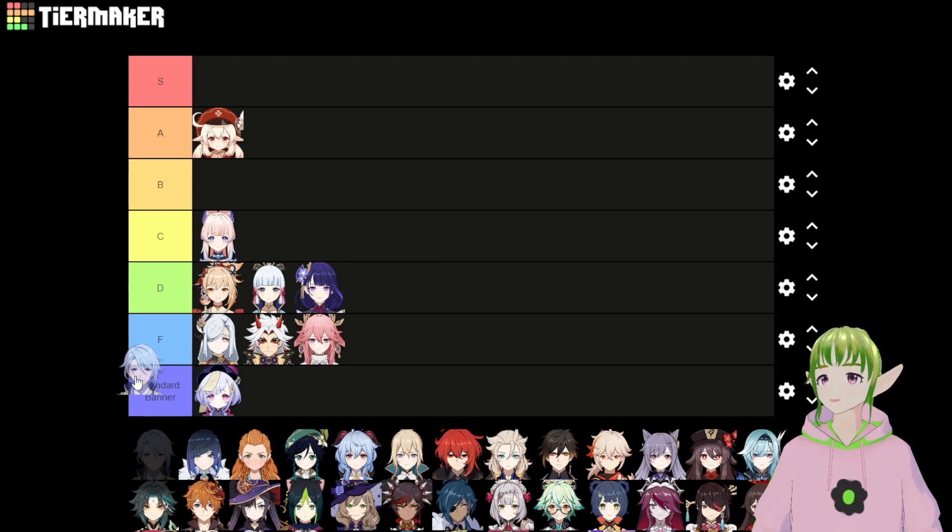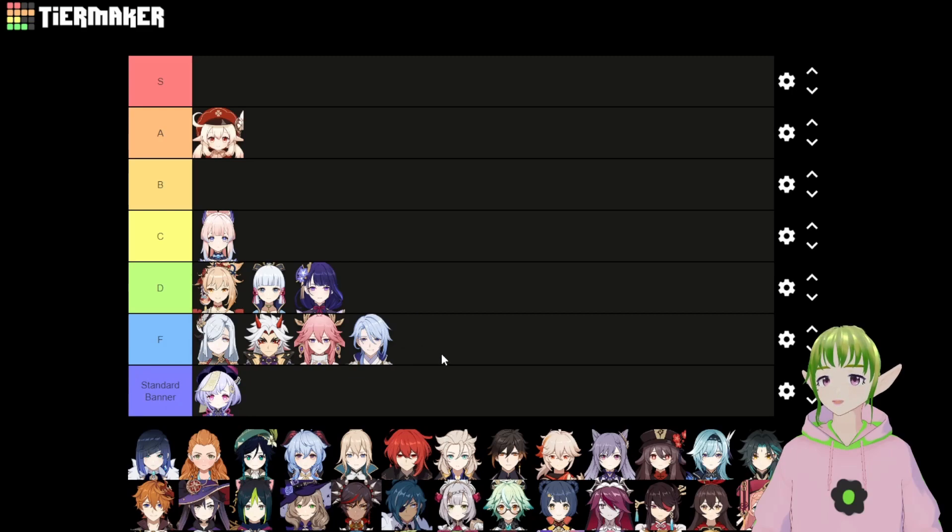Next up is Kamisato Ayato. He's also F tier, and I think he has even less utility than the others. He has the same problem of not being able to level until deep into Inazuma, and he's also a sword character, which doesn't provide much utility. If Ayato is on your team at level 20, he's just not going to do much throughout the whole game. He does have high Hydro application, which is the one thing going for him since Barbara's off-field Hydro application is poor. But that's weak enough that he goes at the very bottom of F tier.